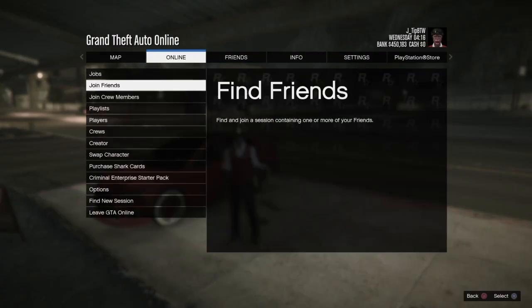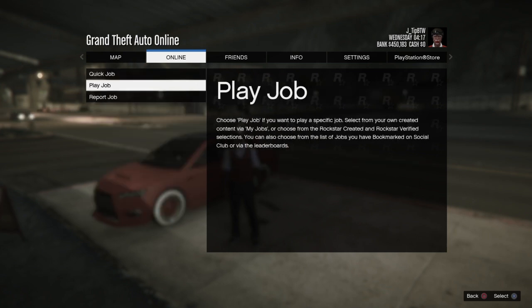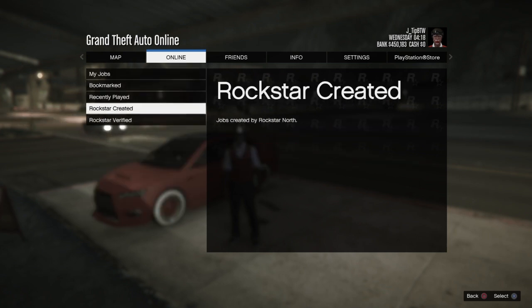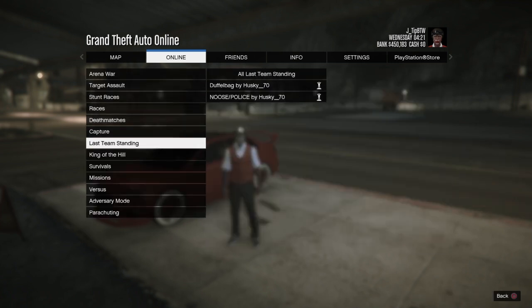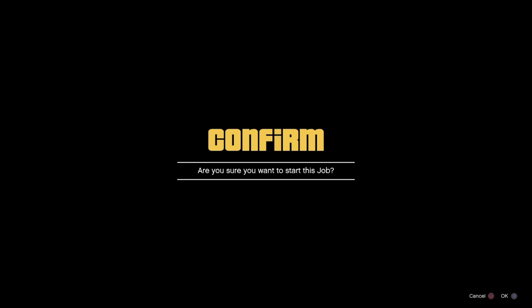Once you have bought it, go to Online, go to Jobs, go to Play Job, go to Bookmarked, and it should be there — just start the job.